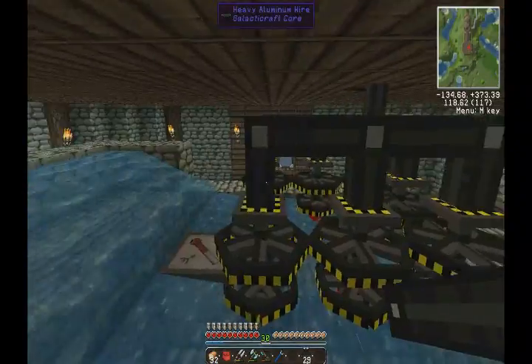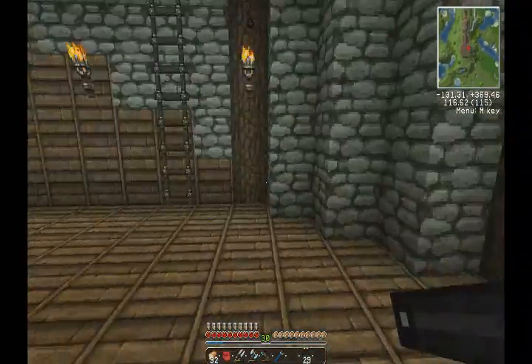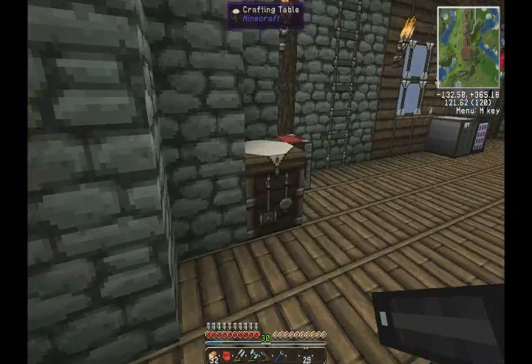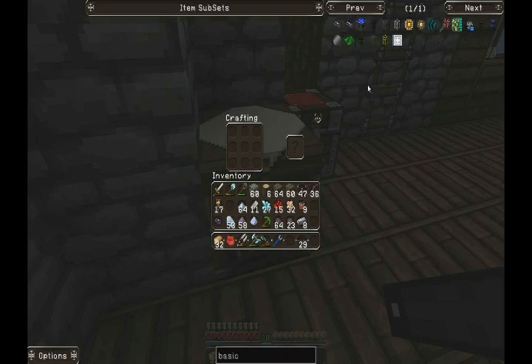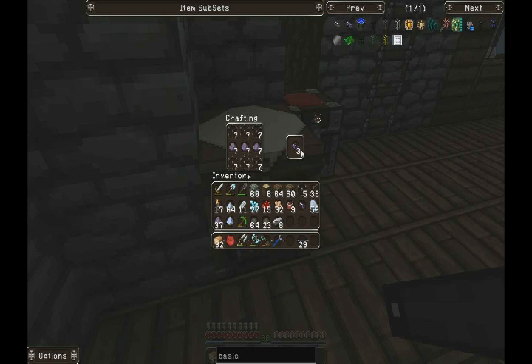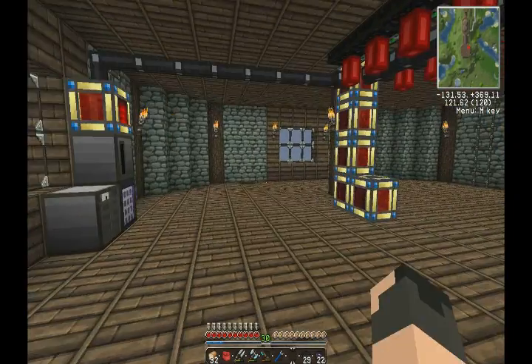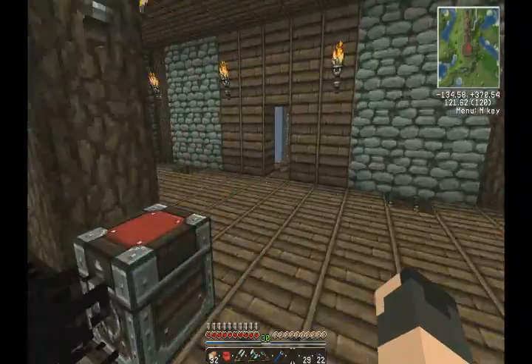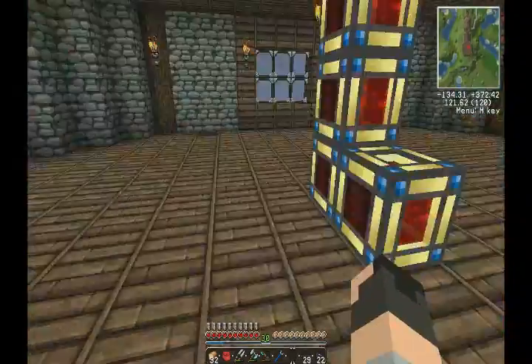So all we need now really is the ME cables. And because we've made the components we need, we're basically free to make a load of them right now. We'll just make as many as we can, which isn't that many - 22. Fingers crossed it's enough. All we need is more glass actually, so we could make a lot more if we've got some glass somewhere. Let's just see if we've got enough as it is.